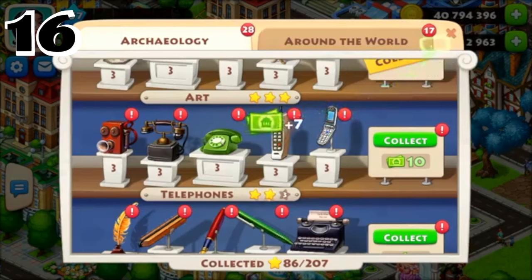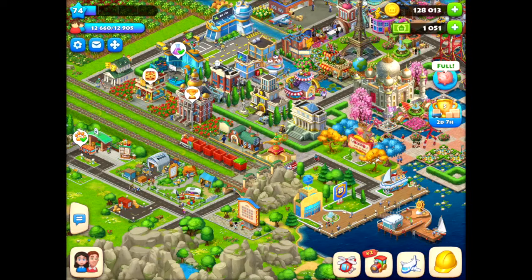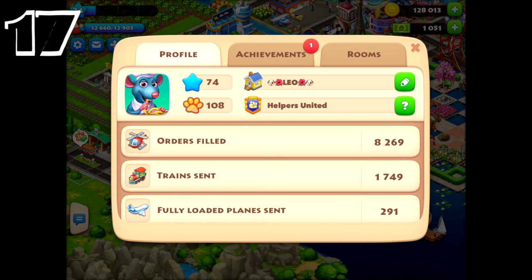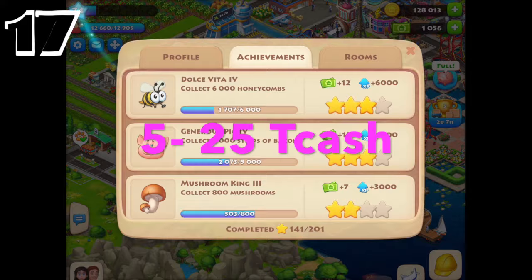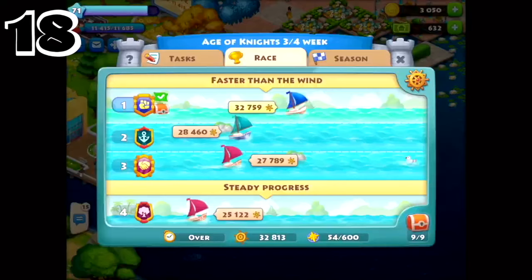Number sixteen: complete museum collections. Completing artifacts collection at the museum will reward you 4 to 15 T-Cash. Number seventeen: town hall achievement. Completing achievements at the town hall rewards 5 to 25 T-Cash. Number eighteen: regatta rewards. Racing in regattas offers cool rewards and allows you to receive T-Cash also.